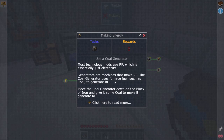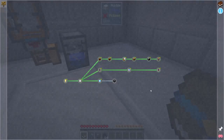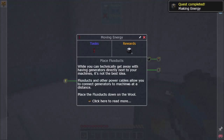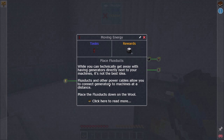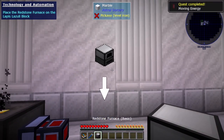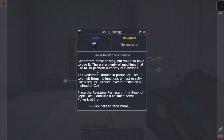Making energy: most technology mods use RF, which is essentially just electricity. Generators are machines that make RF. The coal generator uses furnace fuel, such as coal, to generate RF. Place the coal generator down on the block of iron and give it some coal to make it generate RF — so I put it here, put the coal in, and now it's doing the thing. You can technically get away with having generators directly next to your machines, but it's not the best idea. Flux ducts and other power cables allow you to connect generators to machines at a distance.